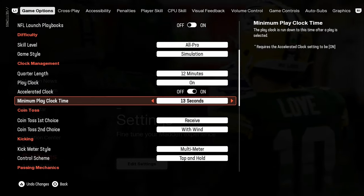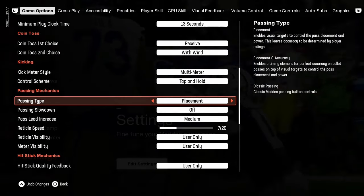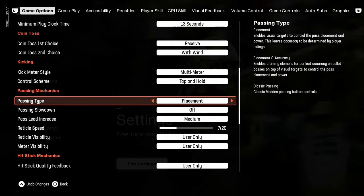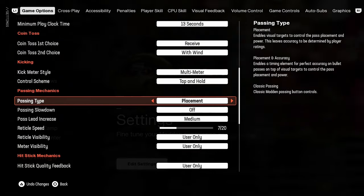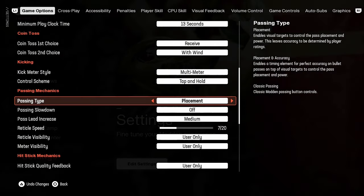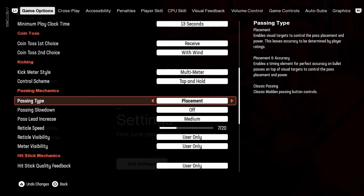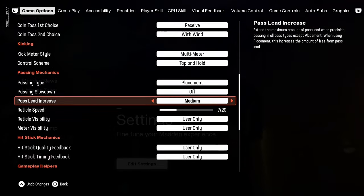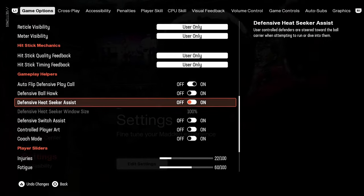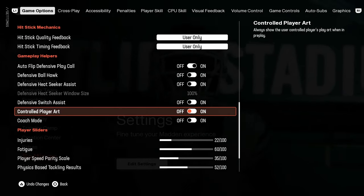Going back to game options, I'm running 12-minute quarters on 13-second runoff. I'm also running placement as my passing type, which is supposed to rely mostly on ratings. I'm still getting some high-accuracy games, but this is what I'm running. If you want to copy this and wonder whether it affects CPU versus CPU, make sure you set it to placement. I have it on medium and 7. Ball hawk, heat seeker assist, and defensive switch assist are all turned off.